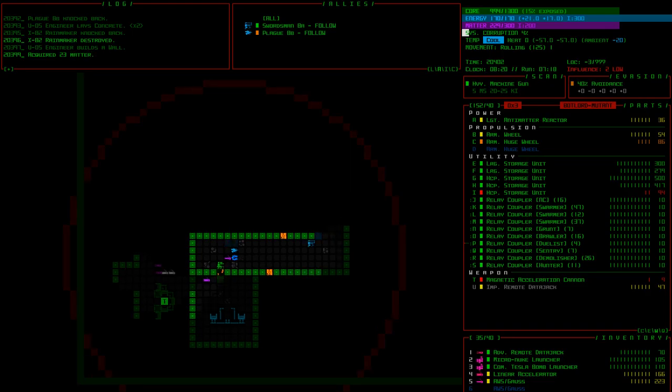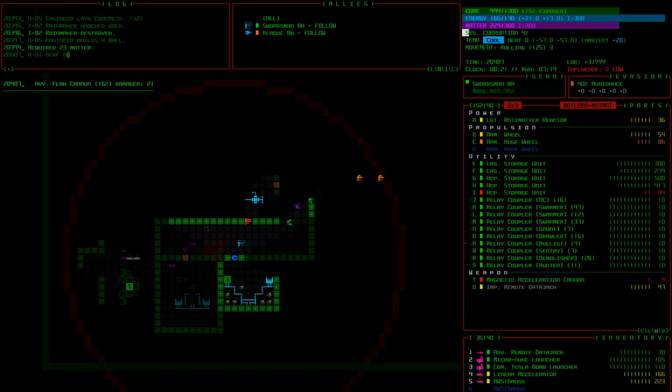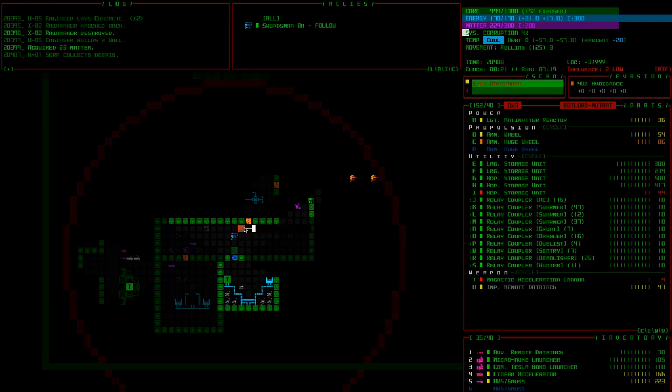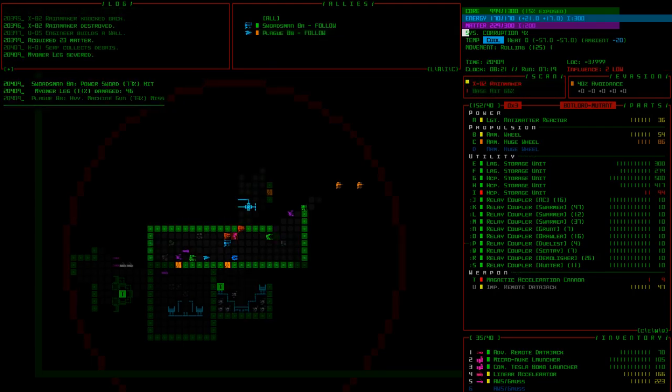Our friend is back — the swordsman chased down the other swordsman and slashed him to pieces. Now they're both following. Let's get a move on. There's another rainmaker — they found us another route, going north and around. That's not good, there are both of them here.